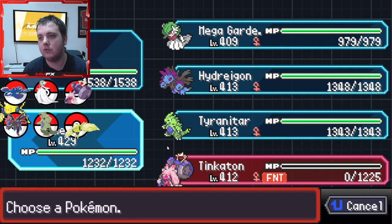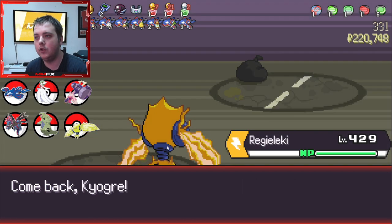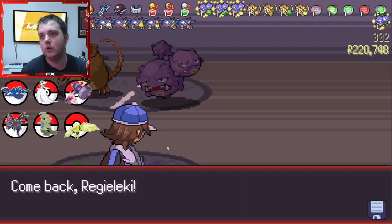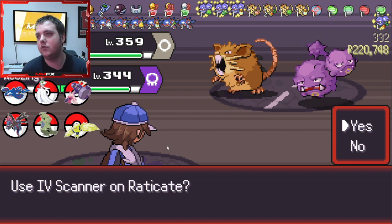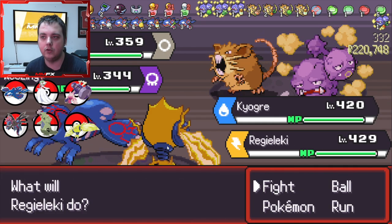I'm actually going to just Max Revive the Tinkerton, put the Lure on, and then move forward. In this one there is nothing here I want, so Kyogre just wins it for us.